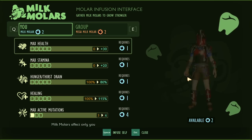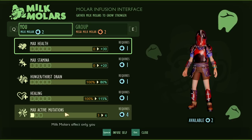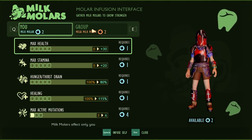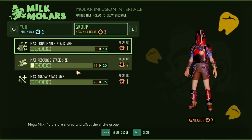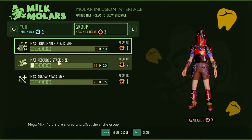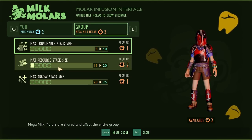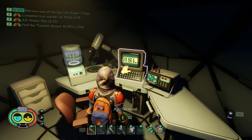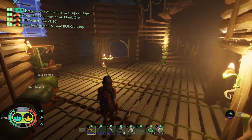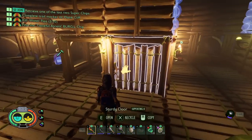I actually have some molars here but I don't have enough regular molars because I'm going for activitations all the way up first. For milk molars though, I could get max consumable size and max arrow size, or max resource size, or just max consumable size and get resource size later. I did put this up for a vote on my channel so go check that out — I'm kind of torn.